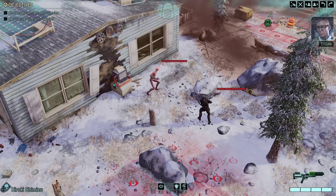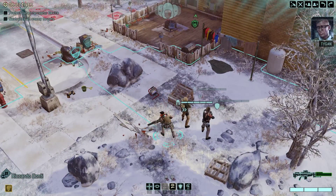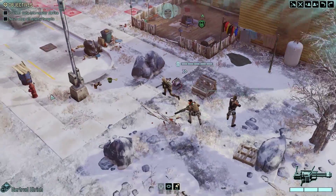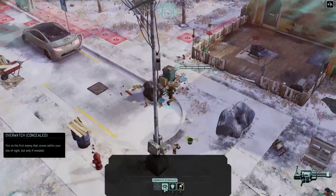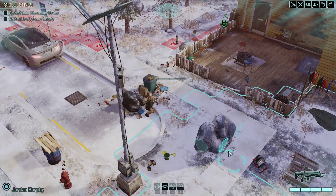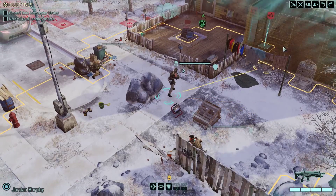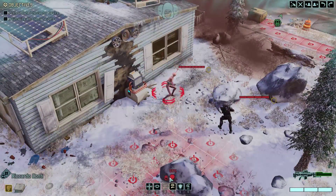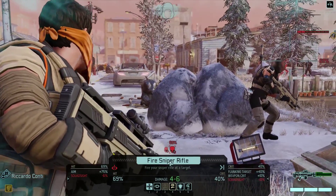We are currently in concealment so we can try and set this up to make it worth our while in terms of killing them. We have located our first two enemies. I'm going to get set up for turn two. We're going to do a regular ambush — I don't want them to walk off somewhere where I can't see them. I've got a 69 percent shot with the sniper rifle.